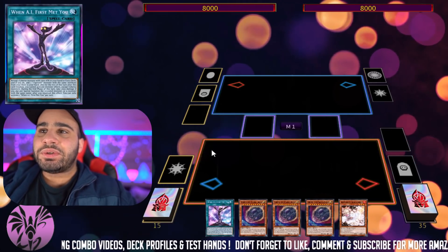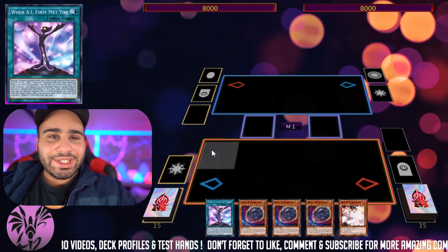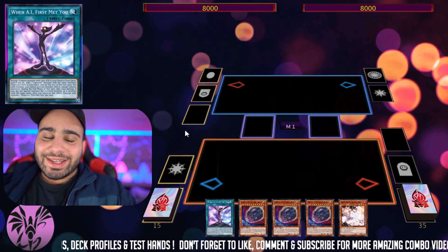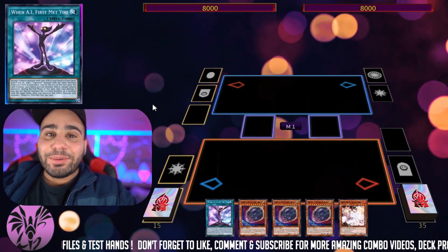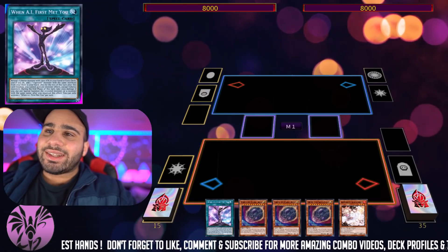There's When AI First Met You, there's Cyanet Mining, Achichi, Picari — those are the main ones. Outside of that, you probably have two-card combos and stuff. This deck is really cool. Before we start, friendly reminder to like and subscribe because it really motivates me to keep making videos like these. Let's jump right into it.